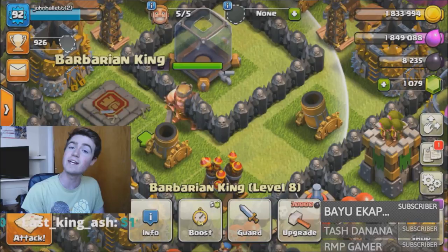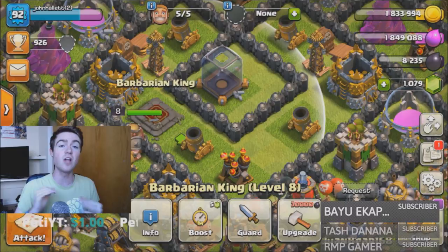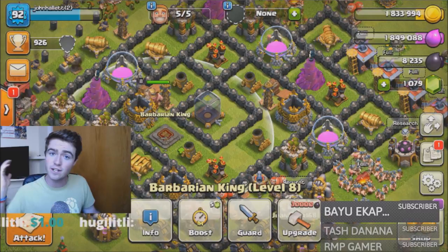So the next episode of the let's play series is going to be a cool little mini-series — the Dark Elixir Quest for max Town Hall. That series is coming out as part of the let's play series, because all we need is dark elixir. So today we're just gonna be on the grind for dark elixir.